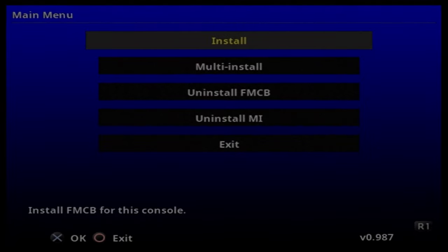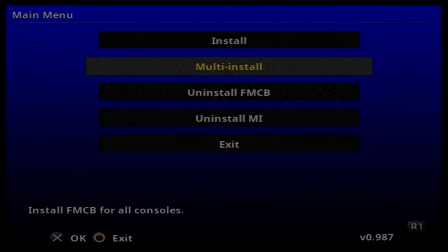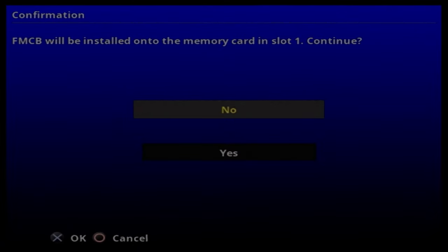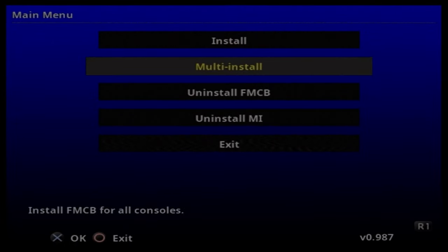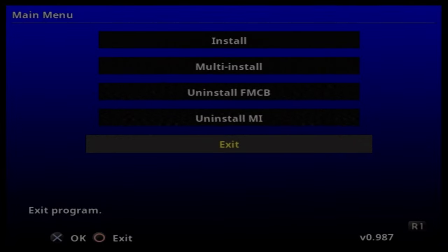Hit circle again, then come down to 'fmcb_installer.elf' and hit circle. This is the FreeMCBoot installer. On the MecaCone GitHub page it recommends you do a multi install, so come down to 'Multi Install' and hit OK. FreeMCBoot will be installed onto the memory card in slot one — hit yes. It might take a few minutes, and then once it's done this prompt should come up. Hit OK, then exit the program.